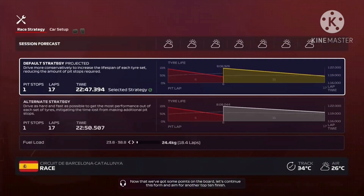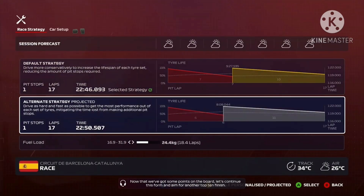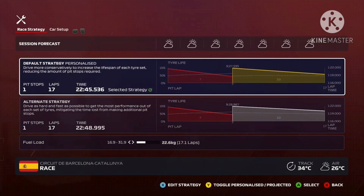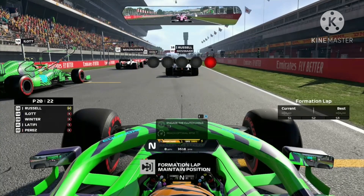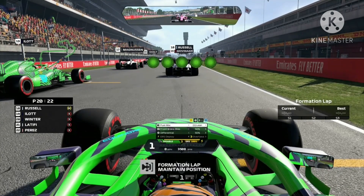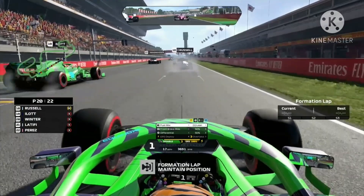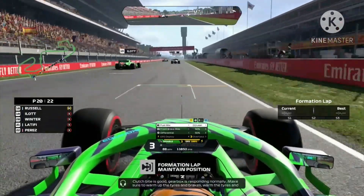Lucky for us, Perez has a penalty so we'll effectively start in P20, allowing us one grid position higher. Maybe if we let Perez past, he can carve through the field and help us move up. We're just going to get on with the formation lap — we're not going anywhere if our tyres and brakes are cold, so we want to make sure they're nice and warm.